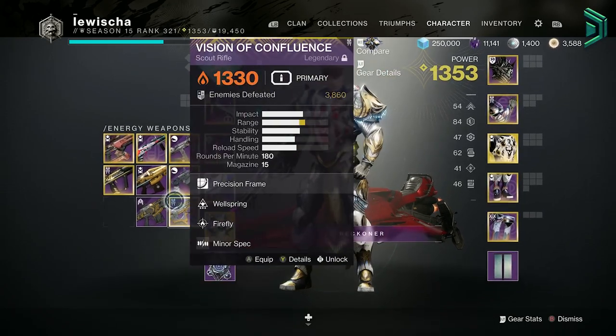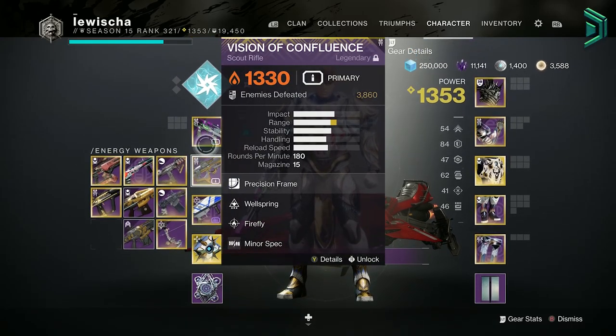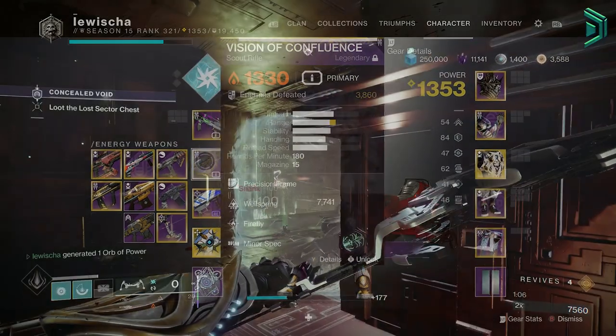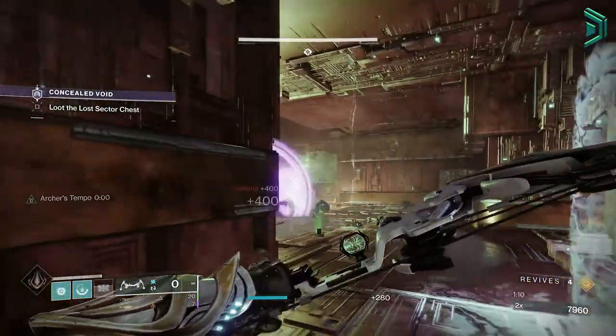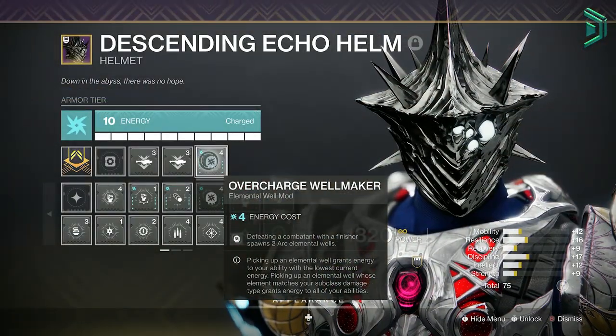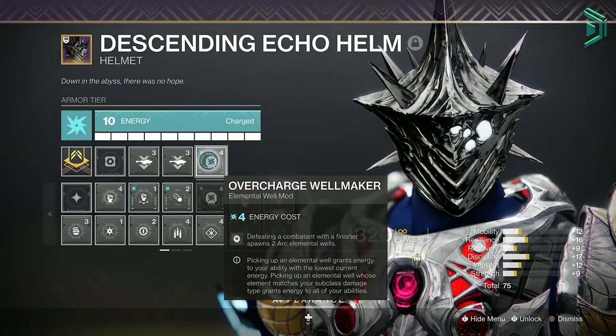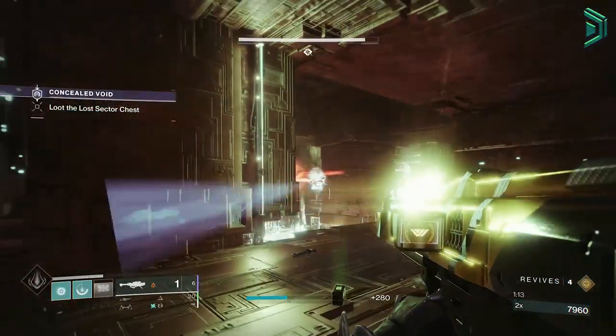So for example, a Bow or Scout Rifle in the Kinetic, then an SMG or Auto in the Energy, or the opposite. Now with Taking Charge being a little more useless with the Orbs Nerf coming, we'll need to work another way around it for becoming Charged with Light, so I'd suggest an Overcharge Wellmaker mod. This will spawn two Arc Elemental Wells when you use a Finisher on an enemy, which is the easiest thing to do in the game.